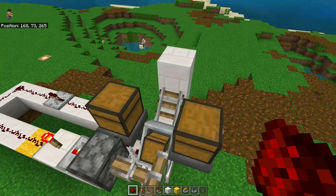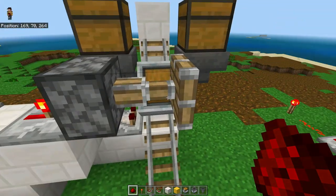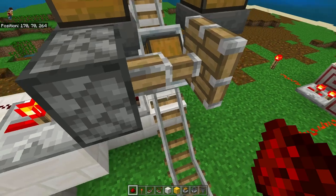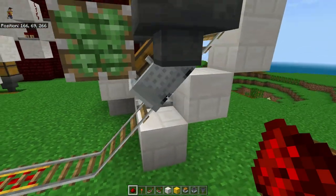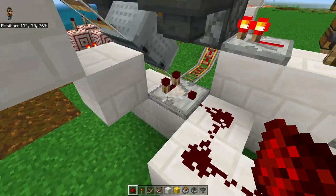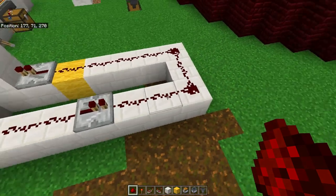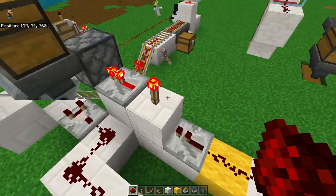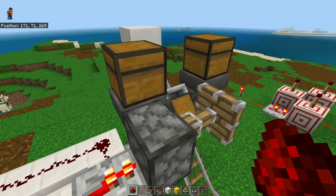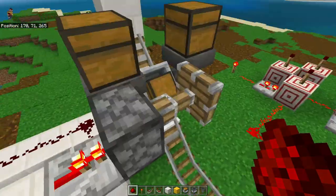We have slanted rails here to make sure that once the piston is retracted, it releases the mine cart so it can go on its way. We have a detector rail right here and a comparator reading the detector rail's readings of the cart getting loaded. The comparator then powers off the piston once it hits the designated amount of items, the cart falls, carries on, and gets unloaded.